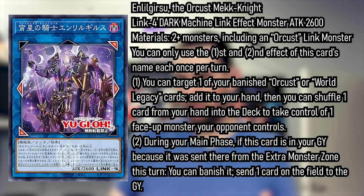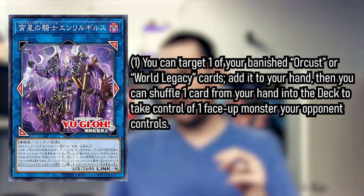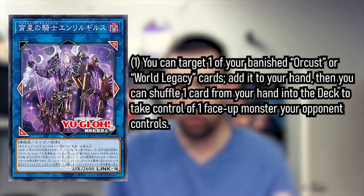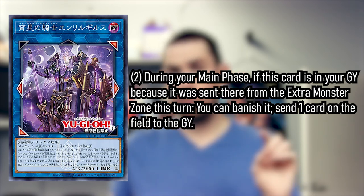Now for the other Link monster: Enlil Gearsu, the Orcust Mech Knight. It's a Link 4 with 2,600 attack requiring two or more monsters including an Orcust Link monster. You can target one of your banished Orcust or World Legacy cards, add it to your hand, then shuffle one card from your hand into the deck and take control of one face-up monster your opponent controls — a non-targeting, permanent change of heart. During your main phase, if this card is in your graveyard because it was sent there from the extra monster zone this turn, you can banish it to send one card on the field to the graveyard. Each effect is a hard once per turn.